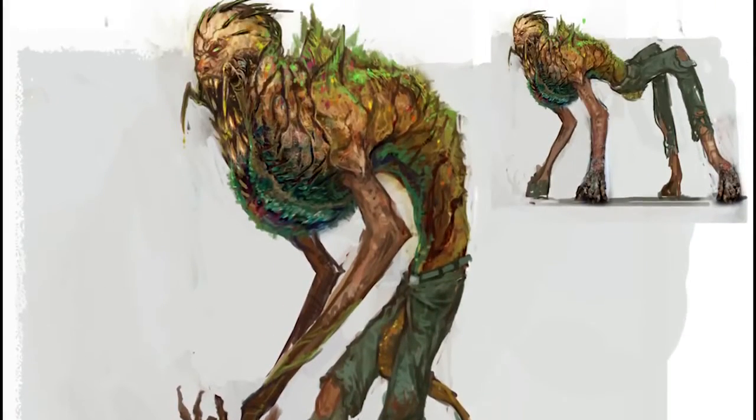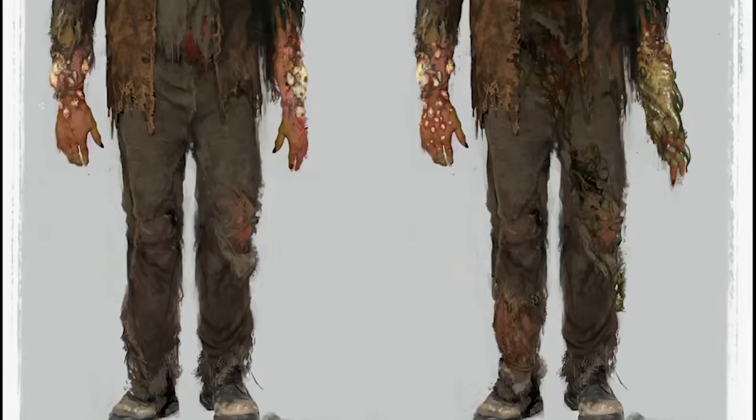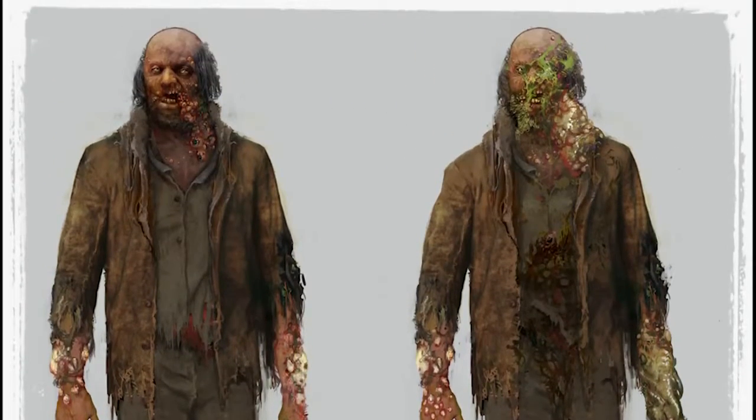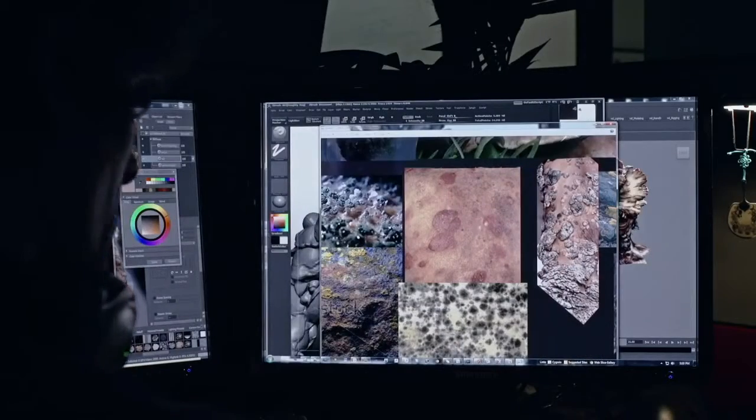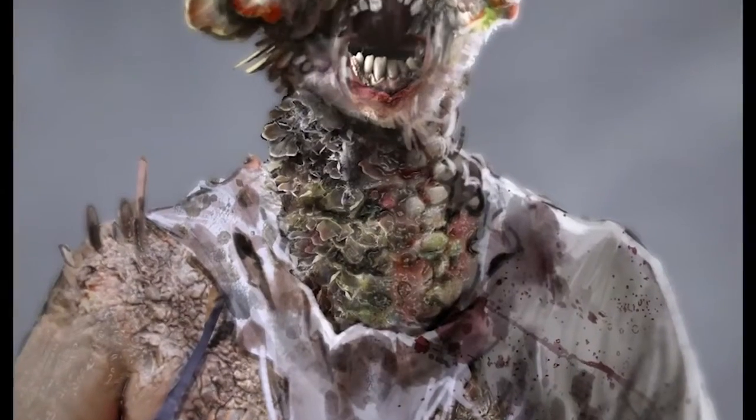As we're trying to develop the look of the infected, we went through so many different iterations. Some that looked really alien and subhuman. Some that looked just essentially like zombies. And we couldn't find an original place for them. But one of our concept artists took a bunch of images of diseases or images of fungal overgrowth and he kind of mashed it all together and he threw it on this person.